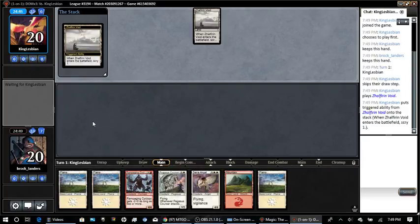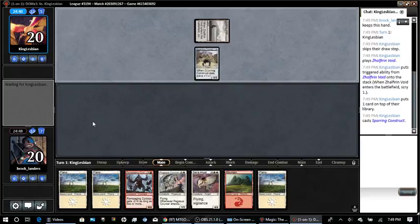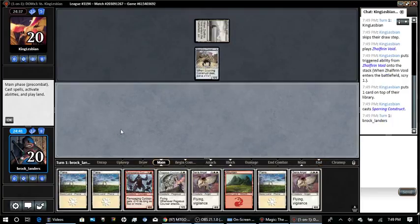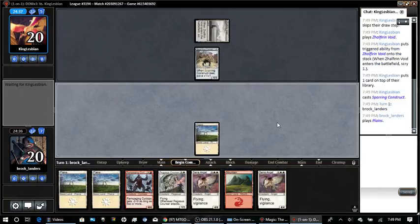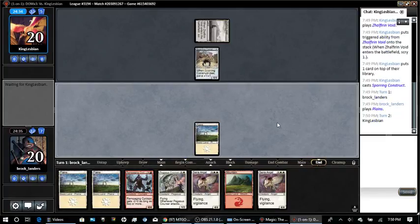A colorless land for him — seems dubious at this point. This is where I tend to lose, is the third game whenever I have 1-2. I definitely don't have much to combat a pretty aggressive start from him like that.